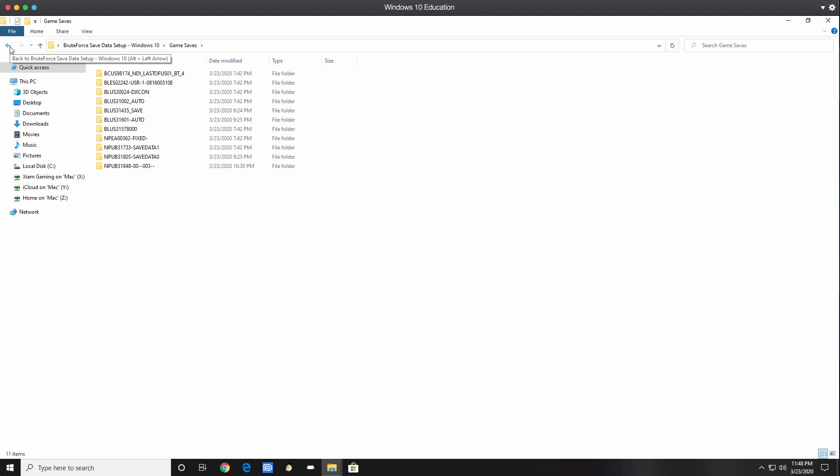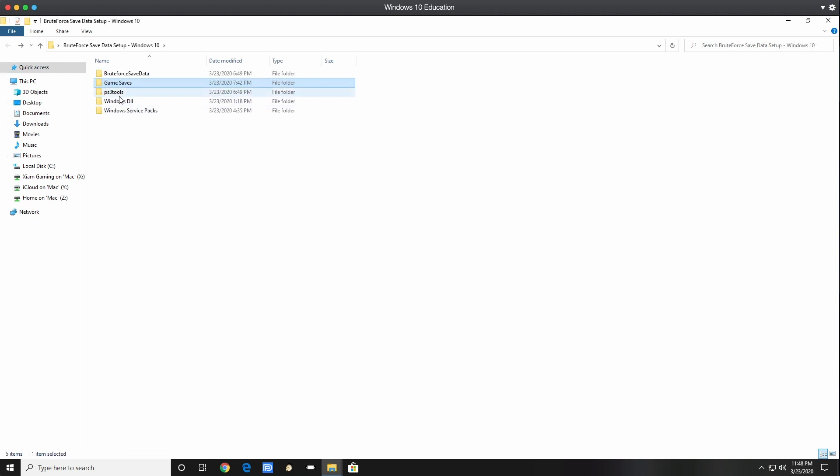Also in the setup folder you have PSD Tools — this is for jailbroken consoles, don't worry about this for your current setup. You also have two DLL files. In previous videos a lot of people would run into errors and couldn't find these files, so I included them for you. You won't need to use both — I'm only going to use one in the actual installation. The DLL is only needed if you run into that specific error.